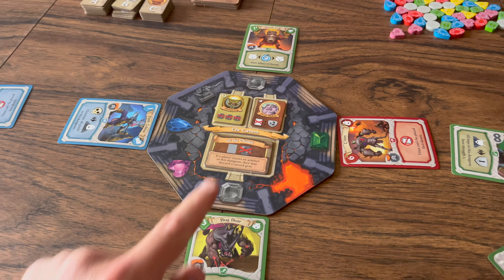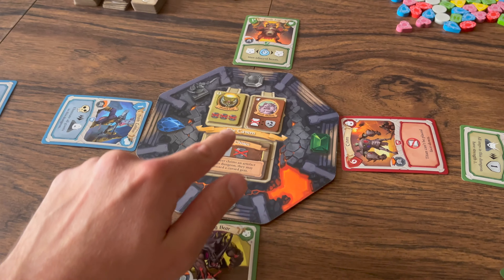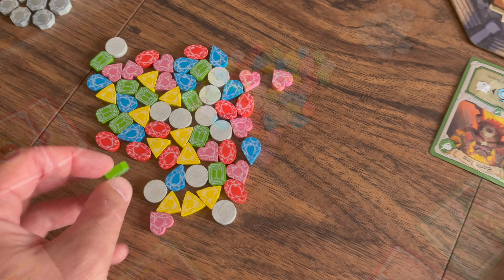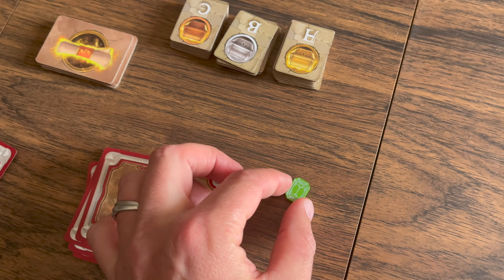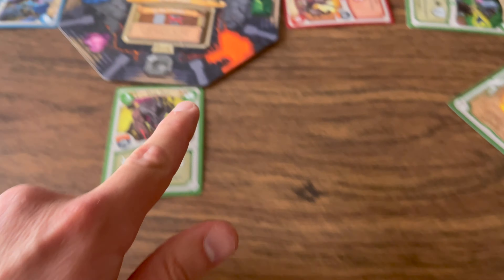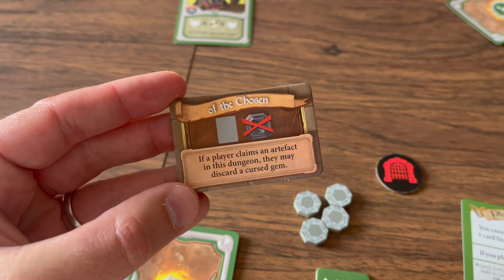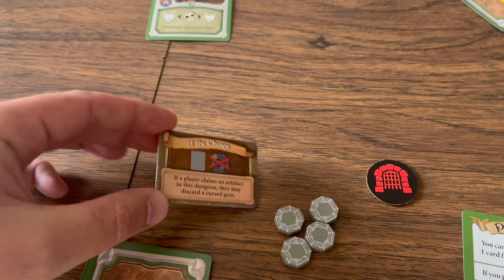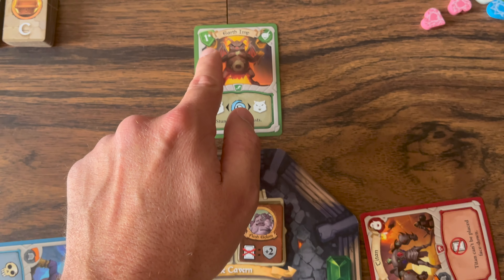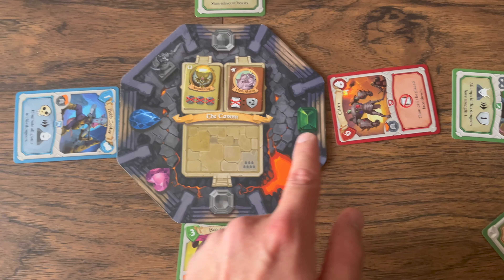After all actions, again starting with the card to the right of the statue clockwise, each surviving creature gains any gem shown at its entrance. Artifacts or enchantments may also trigger effects at this time. The player with the battle token then takes the enchantment tile, worth one point at end game and usable for its effect.